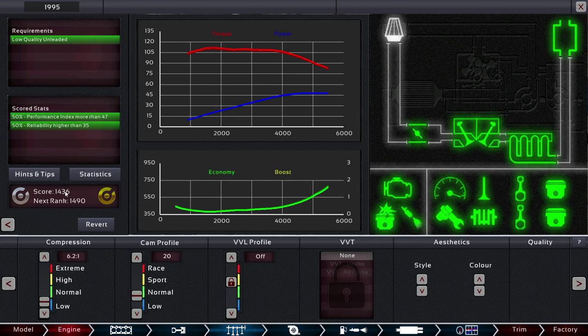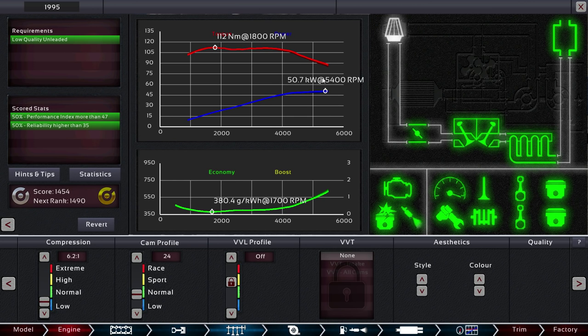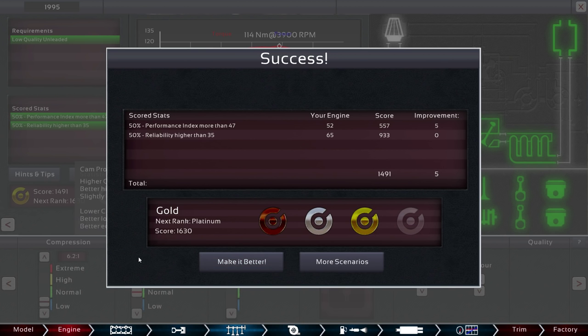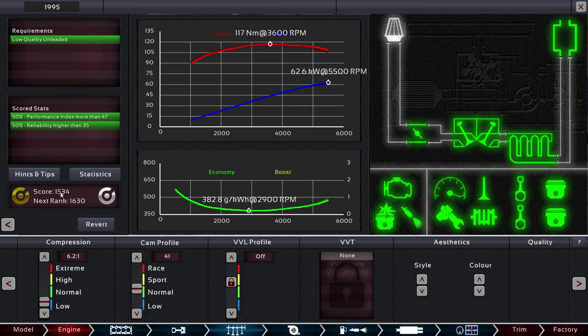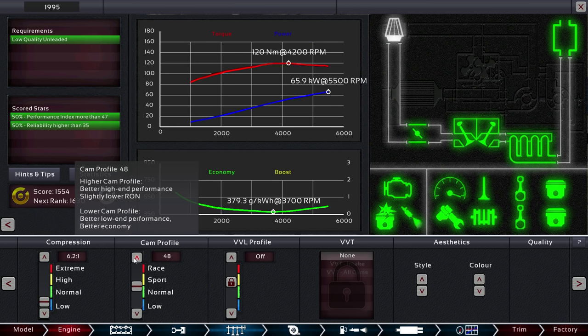We're scored on performance and reliability. We can improve performance probably by going with a more aggressive cam profile. This is the one I usually look at — the kilowatts at the max RPM. By going with a more aggressive cam profile, we're actually pumping out more kilowatts — more power. This is enough to get to gold. Let's keep going a little bit more aggressive and see if we can squeeze out a bit more power without breaking anything else. The score is definitely going up as I keep moving this more aggressively.